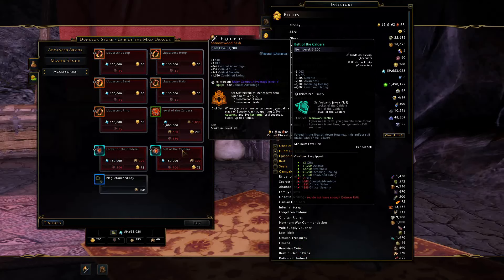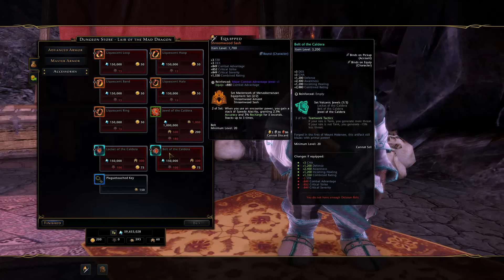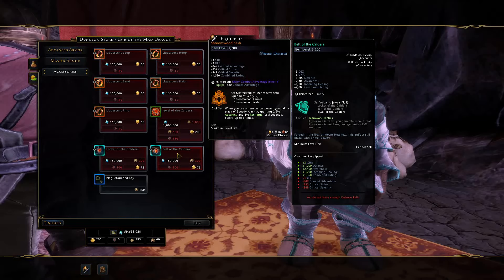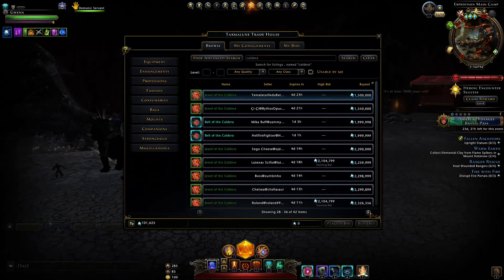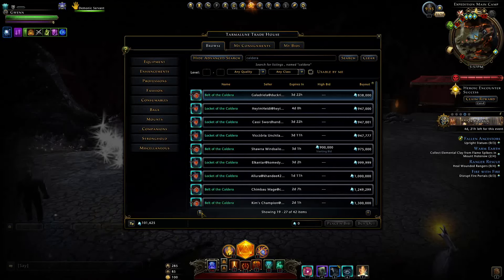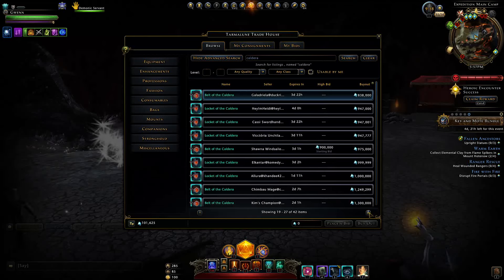This set will probably go down in price over time depending on demand and how many people can actually run the dungeon. It's pretty challenging even on advanced right now, so there might not be many successful runs and therefore not many being sold on the auction house. The set has already been dropping to 130k in the first week, so it will undoubtedly drop to around 100k and probably won't be worth buying from the campaign store.